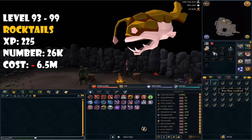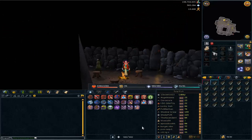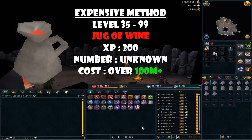Once you achieve level 93 cooking, it's time to cook rocktails. Cook rocktails from level 93 to 99 and you'll need around 26,000 rocktails to cook.